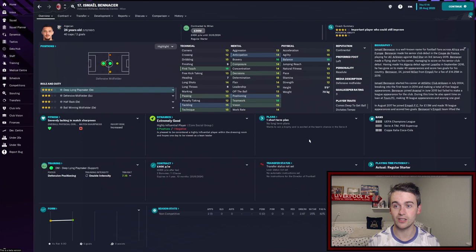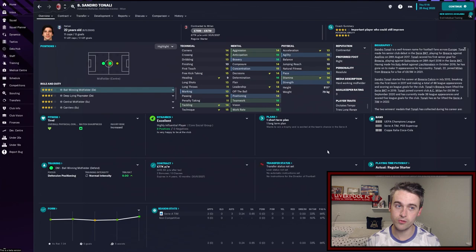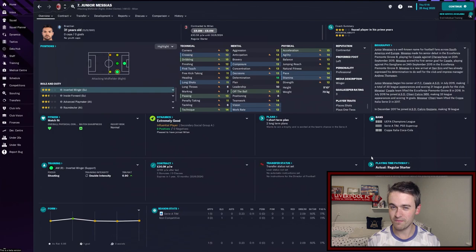Alongside Bennacer in a ball-winning midfielder role is Sandro Tonali, the 22-year-old Italian defensive midfielder. He's very solid defensively and can play in the deep-lying playmaker role as well if Bennacer is injured or being rested. Passing of 15 is very good for Sandro Tonali, with decent physicals overall as well. Plenty of room for growth being only 22 years old — a decent option at defensive midfield.